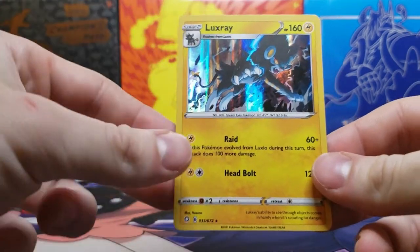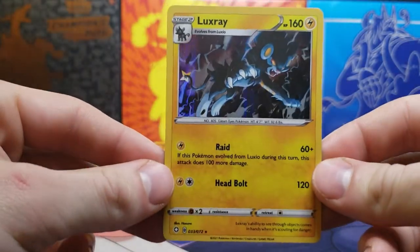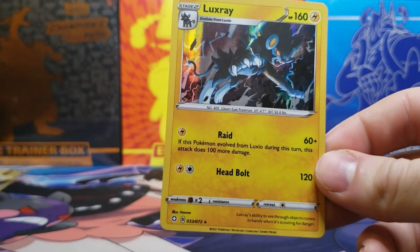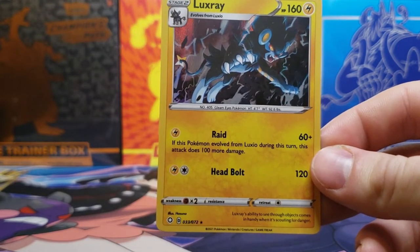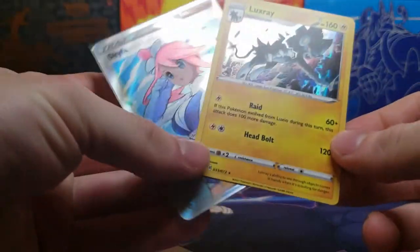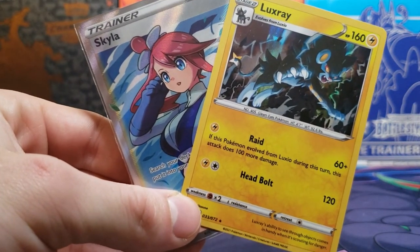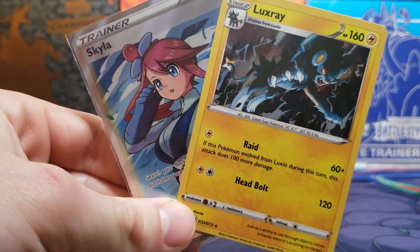We got our Luxray Holo! I've actually pulled this once or twice already before, but Luxray and the whole Luxio-Shinx line is my favorite line of Pokemon. So great to actually pull it — I will take that. We got two great cards today. Thanks for watching, guys. Next weekend, we'll open up the final three mini-tins for Shining Fates.